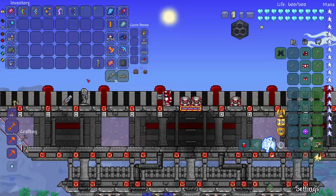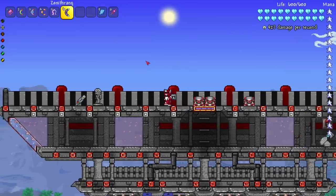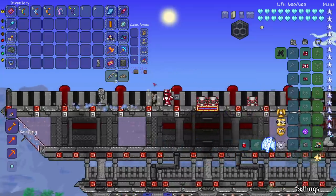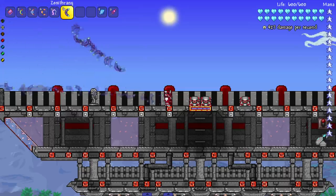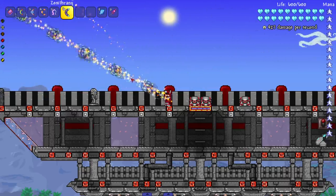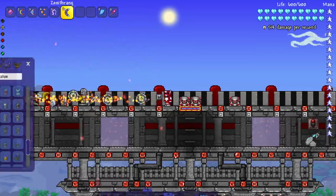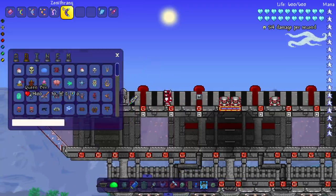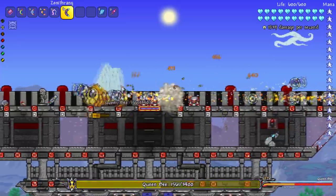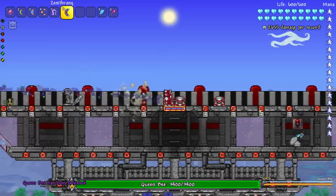Last but not least, I installed a special mod we've seen in a previous video — the Zenith Rang, a Zenith slash Zenith Boomerang. Let's see it in action. Oh — it has a right-click mode! I didn't know it had a right-click. The left-click we knew about, but the right-click was a surprise. Let's swap to a different enemy — even a boss. Let's go with Queen Bee.